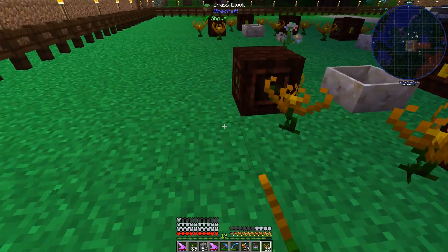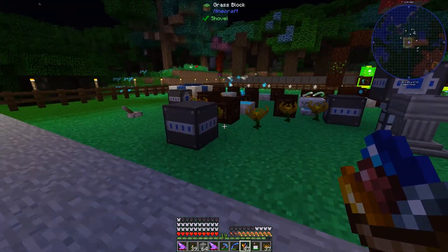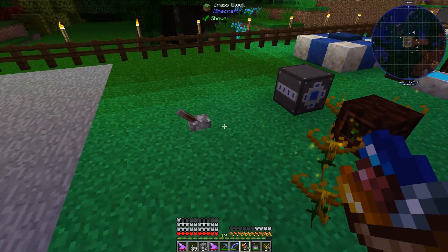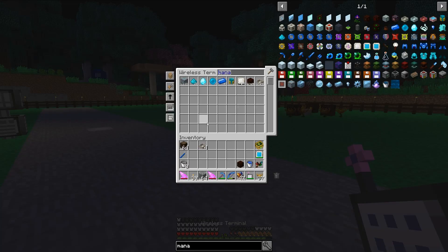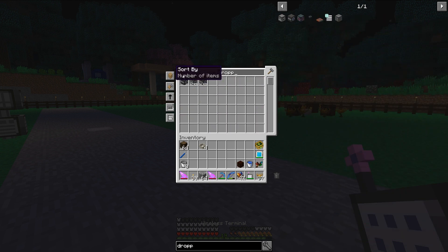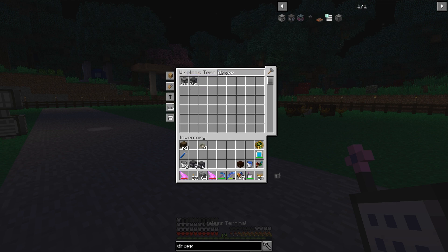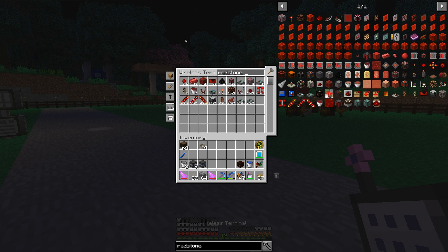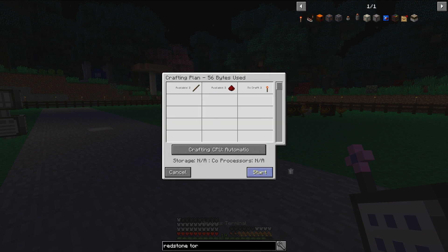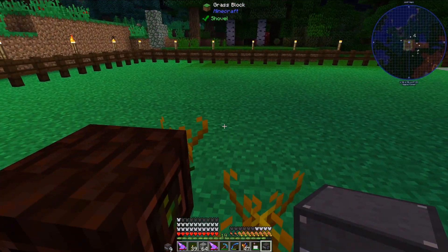The next thing I need to do after I get these Endoflames all set up is get them coal. I'm going to use a system pretty much identical to the one I have right here, with a redstone timer and automatic precision dropper. Let's grab some automatic precision droppers — I should need nine of these, so I have one and I need to make eight more. I'll also need a redstone torch so I can change the mode of the droppers. Each of these droppers will be placed right here.